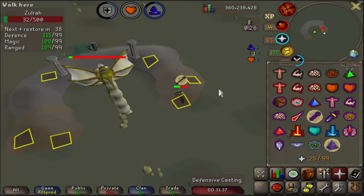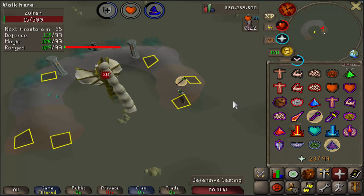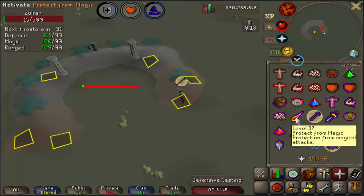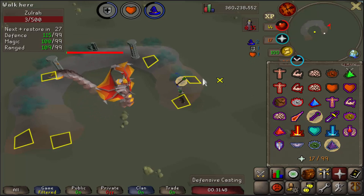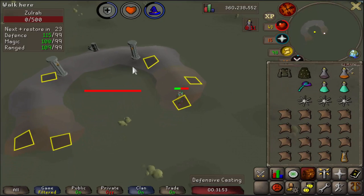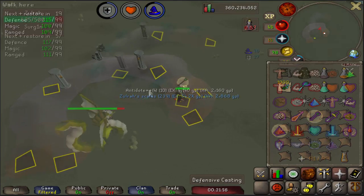Focus on staying alive rather than DPSing the boss when trying to learn how to kill it — just eat, just don't die. Aside from the three forms, Zulrah also has a couple of specials. The first is that Zulrah can shoot out Venom Clouds which do low but rapid damage if you remain inside them. This is why you need to understand the positioning in the fight — you don't want to be standing in a spot where you get hit by a Venom Cloud for any long period of time.